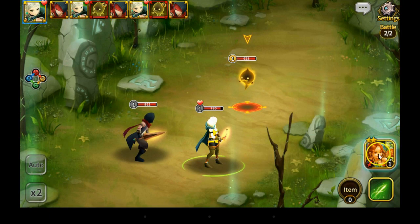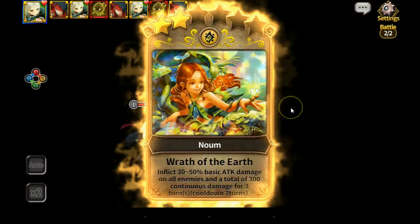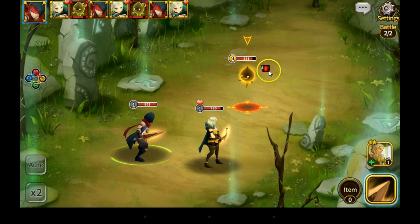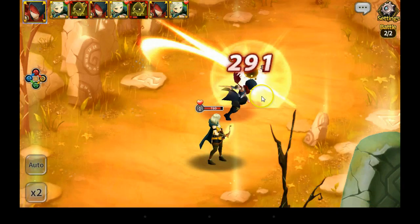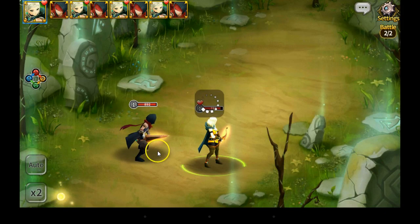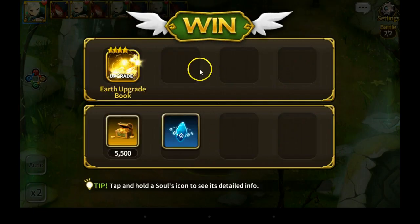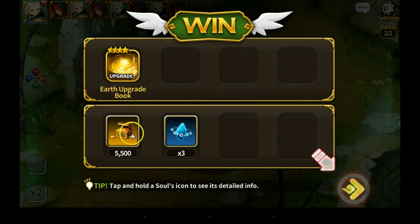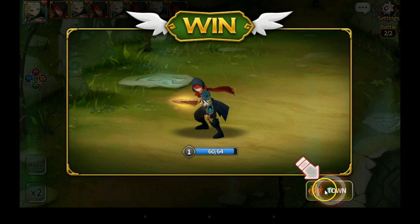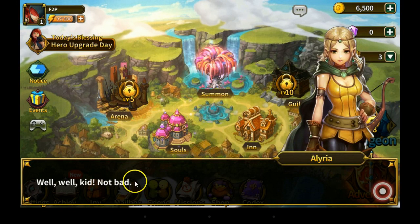Let's see what this skill does — let's use it. It puts continuous damage effects — this is the icon for continuous damage effects, that's pretty cool. Alright, earth souls have been acquired. Win, always win — earth upgrade book, we get some money, and I like loot. 15 blessings — oh, that's the experience. 60 out of 64 experience. Alright, back to town. Well well kid, not bad.